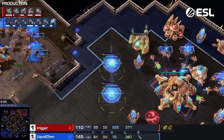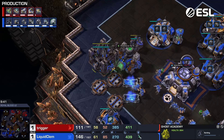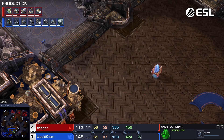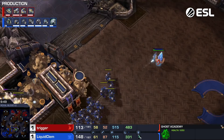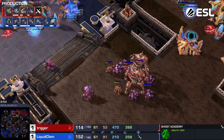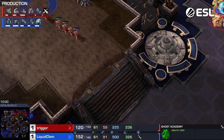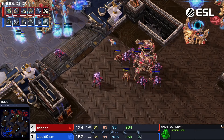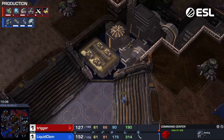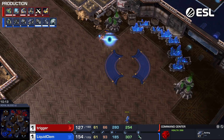Double Forge just now getting started. Clem is actually going to have 1-1 before any upgrades of his opponent. Two more Robos as well. We're already getting into triple Robo here for Trigger, which I like — PvT is all about getting enough Robo units. That additional command center for the fourth base being started before the fourth Nexus here for Trigger. Of course, he's going to make an Orbital and float it over at his leisure.